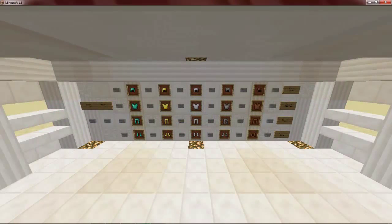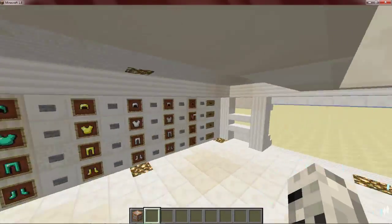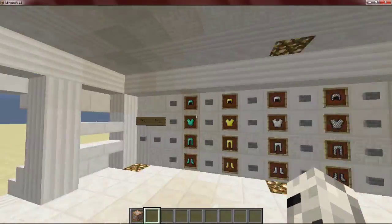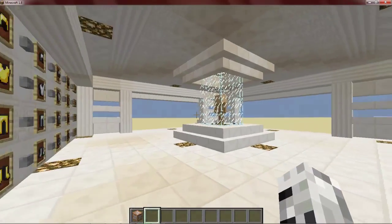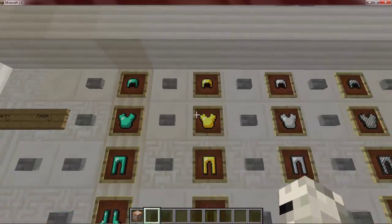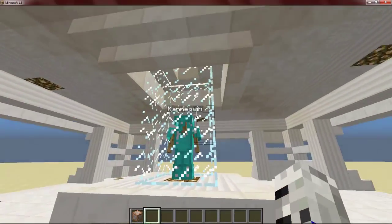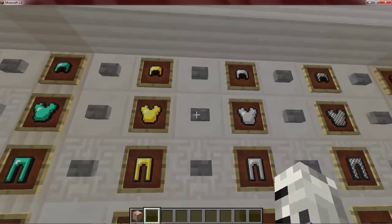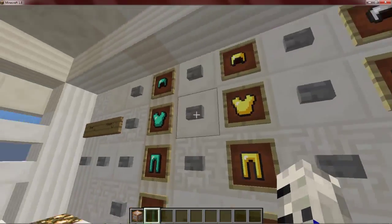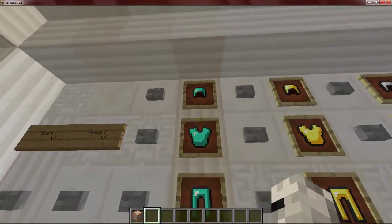Hey guys, welcome back. Today I've made a mannequin maker — what it does is display your armor in this little case. If I click finish here and click start, here's your mannequin. You can put armor on him, so you can see full diamond armor. I can change the chest plate with anything I want — iron armor, gold, leather, and chainmail.